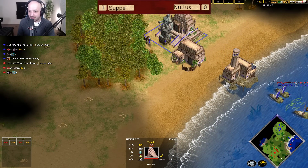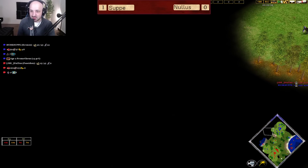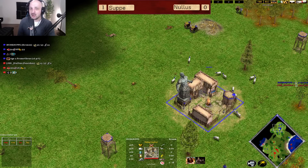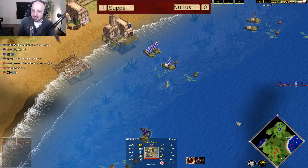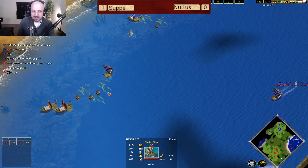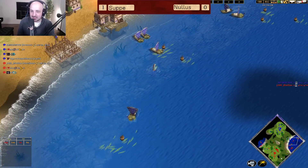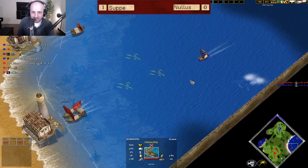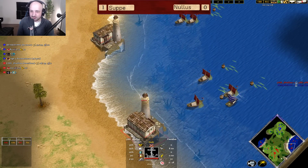Soup is going to be advancing right now. He's going to be able to get that oracle out, put pressure onto his opponent over here, already sending the citizen over onto this side as he should. The best way to play any sort of dual split water maps as Atlantean is to always advance fast, put pressure onto your opponent, build fishing ships out of one side, build Boreem out of the other side.